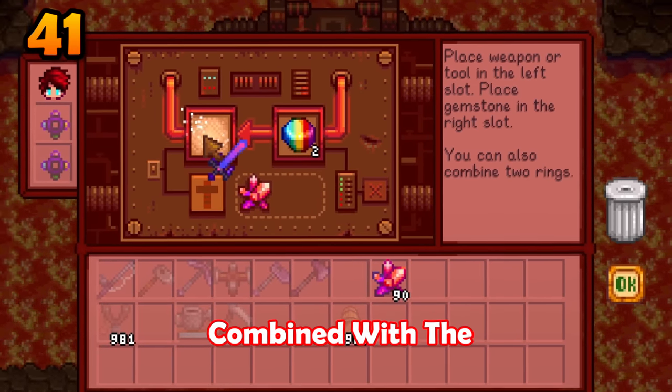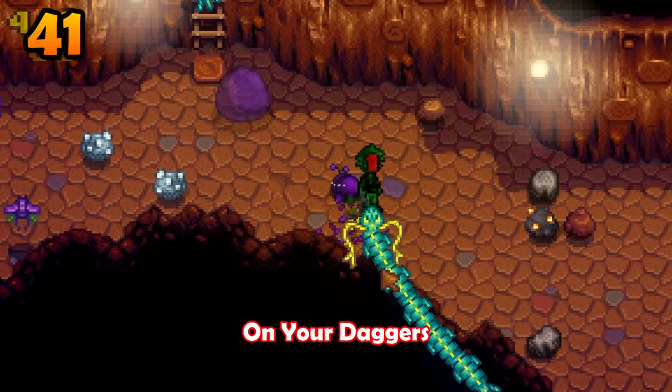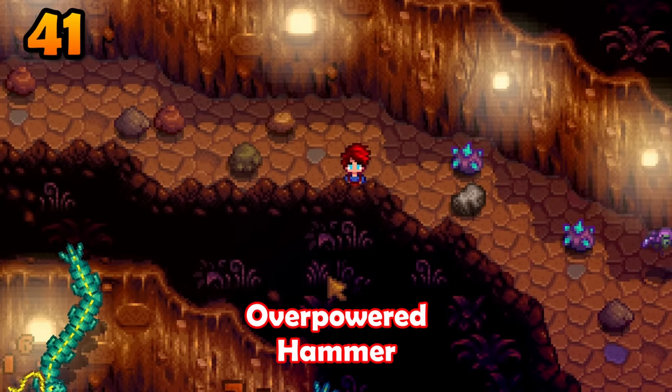The art of enchantment combined with the acrobat profession will allow you to absolutely spam your special move on your daggers and even on your overpowered hammer.